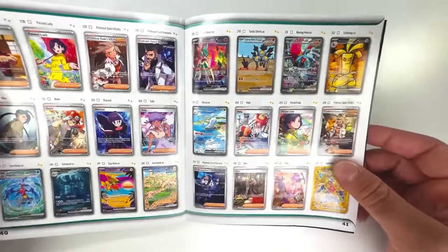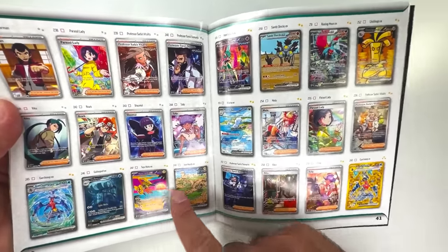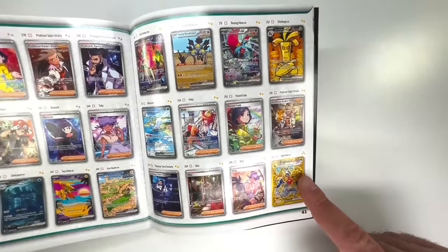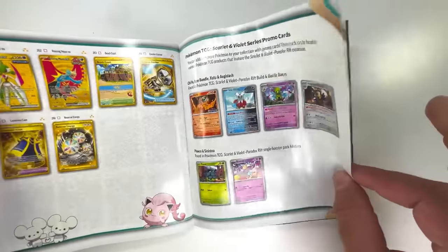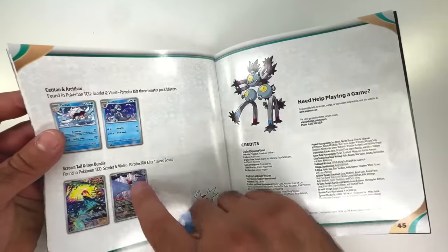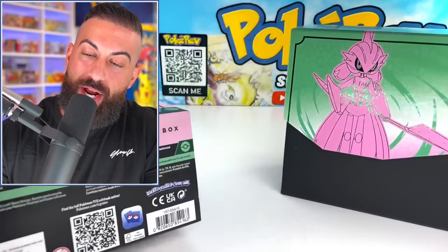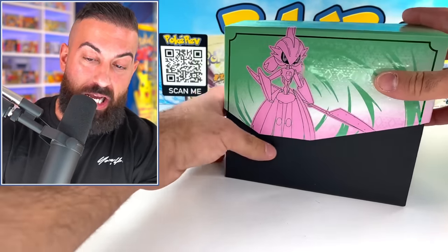Then we get into the special illustration rares which start right here with the two gold stars — go all the way through here, so many of them. Then we get to the gold cards and that's going to end all the cards in here, not including some of these black star promos and stuff we can find as well. This is going to be a fun set to try to complete — we're going to slowly do it or I might just go ahead and try to do a live stream.